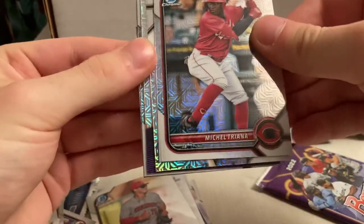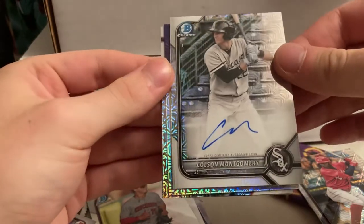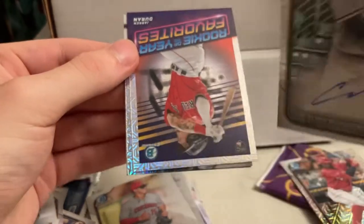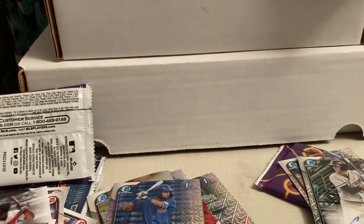Michelle Triana... oh my. That is awesome — Colson Montgomery Auto! Whoa, that's sweet. Those are rare too. Jaron Duran, Danzer Guzman, and Luis Verdugo. Going to sleeve that Montgomery up — he is doing pretty well. Where are my sleeves? My sleeves are missing.